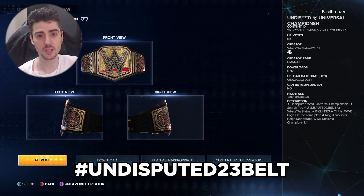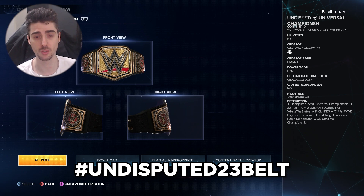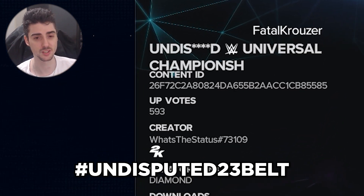Next up we have the Undisputed WWE Universal Championship that was revealed on SmackDown. Uploadable Status — use hashtag Undisputed23Belt to find this. The cool thing about this championship is that it comes with the official WWE logo next to its name when you download it, so it looks like an official in-game title. Downloading this belt will make it look as official as it's going to get.